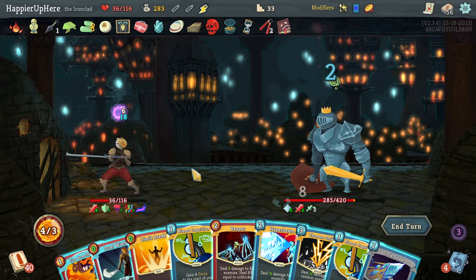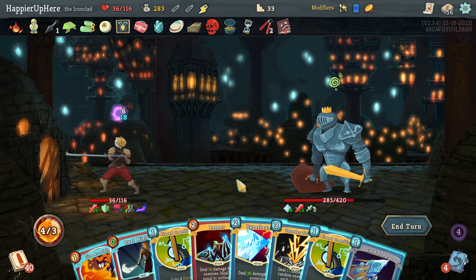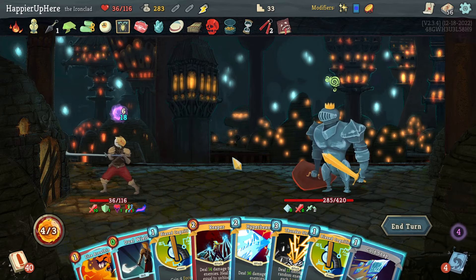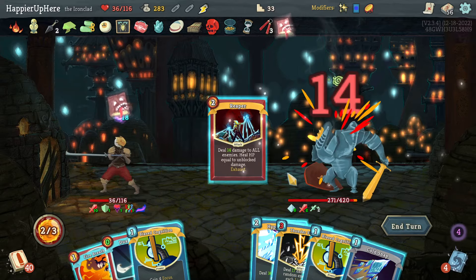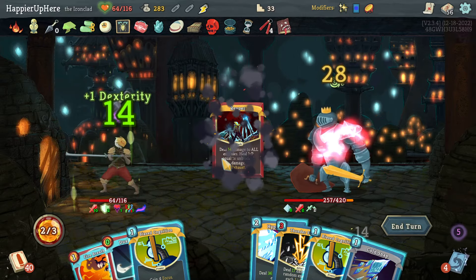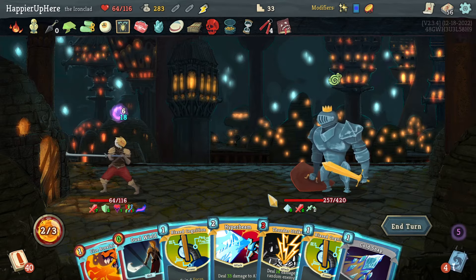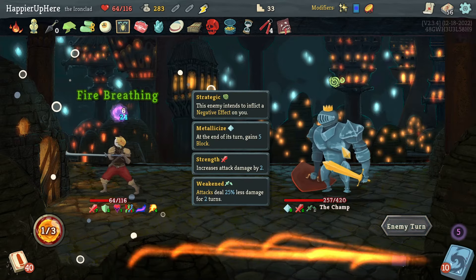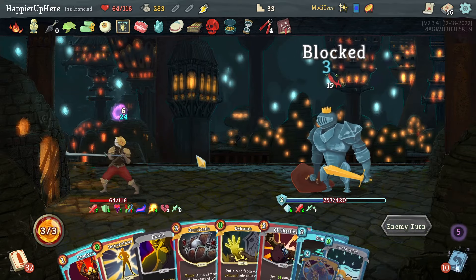Since I'm already not perfecting this one, maybe I'll try to play Heat Sinks after all and try to get Combo. Let's do Limit Break — do I want to Dual Wield anything? Not really. I guess I can do Reaper — I have to be a little careful not to lose too much HP. Let's do Reaper here, it's played twice which heals me back a little; makes me lose strength because of Red Skull. Then I can do Fire Breathing as well.